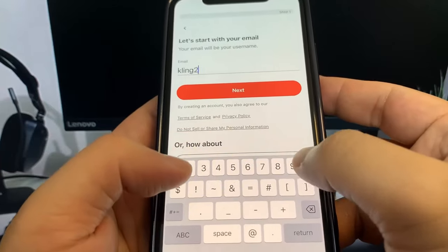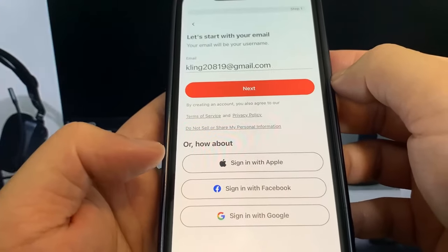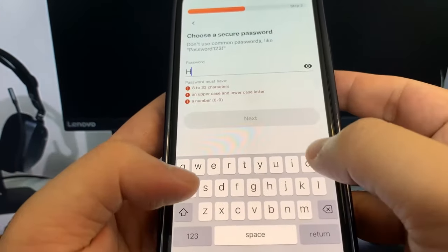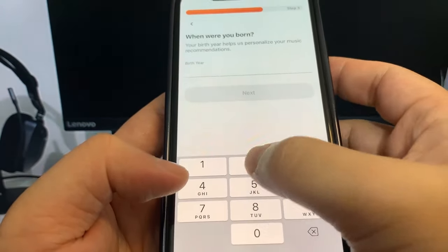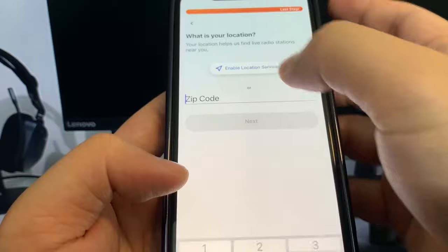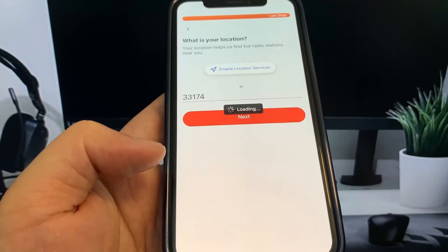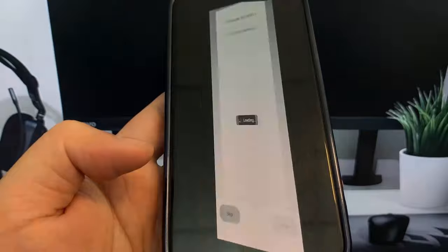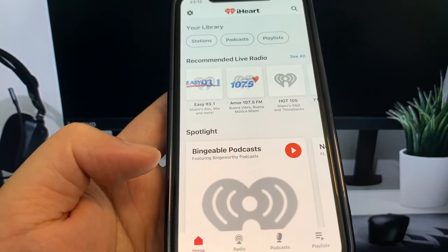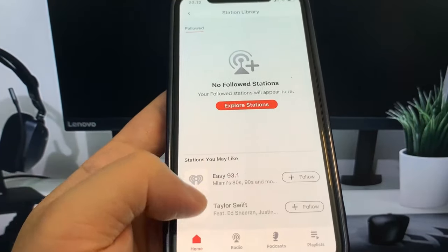For this app in particular I had to make an account, which is completely free. I have no idea what your apps will be, so just do whatever it says. I'm just making an account, typing in the email and stuff like that, then a password, birth year, gender, and zip code. We're pretty much done with iHeartRadio, so now I'm going to do the other app, Evertail — just pressing around doing some basic interactions.